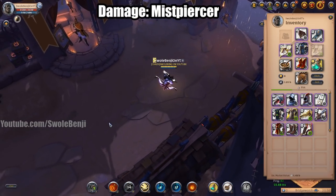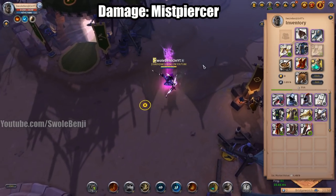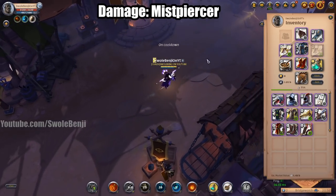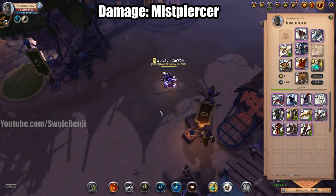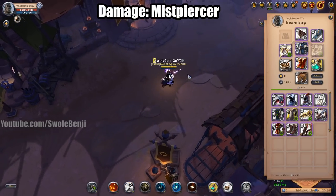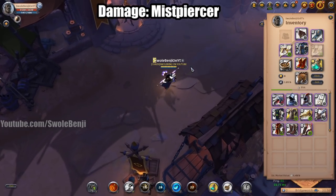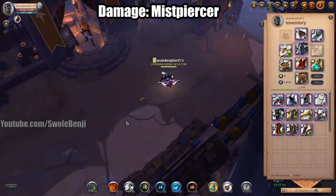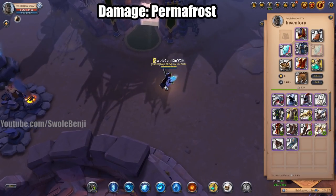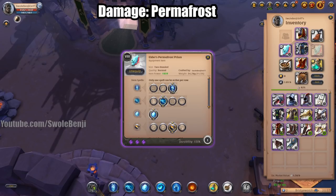With Frost Shot you have plenty of chase and plenty of poke. If your zerg has a bunch of these you're going to be killing people so fast — it's an amazing damage deal. There's no reason anyone should ever use Wailing Bow anymore unless you're extremely broke. Wailing Bow is just completely replaced by Mist Piercer.